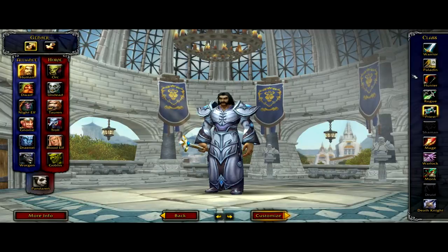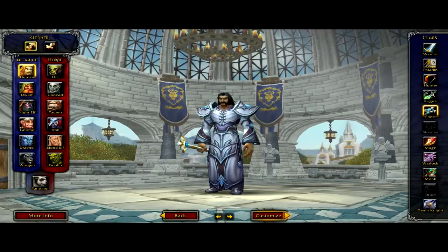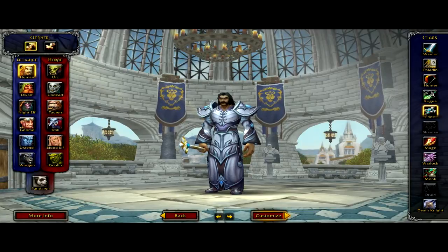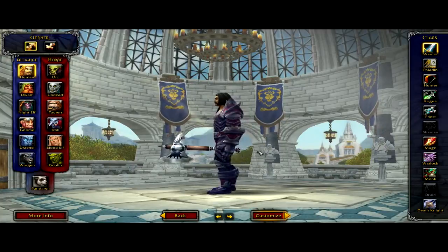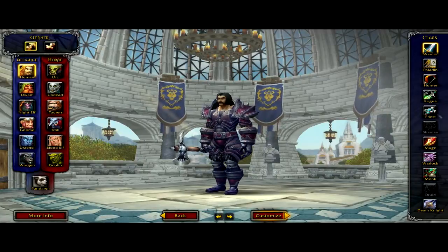Once you've got your race and gender picked, you want to pick classes. There are so many things to choose from, and classes fall into basically four different categories. There's range DPS, which means damage per second, and they inflict damage from a distance. You've got melee, which basically just runs up and beats the crap out of things. You've got healers, and you have tanks. Melee DPS is the basics, which a lot of beginners will usually pick, like the warrior — simple to use, heavy damage, and they can absorb a lot of damage.